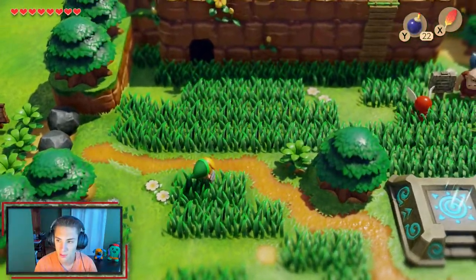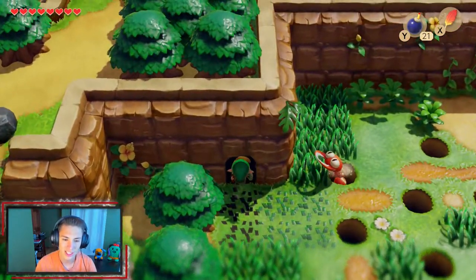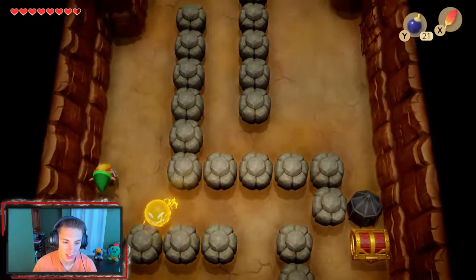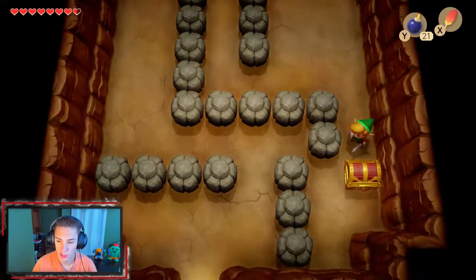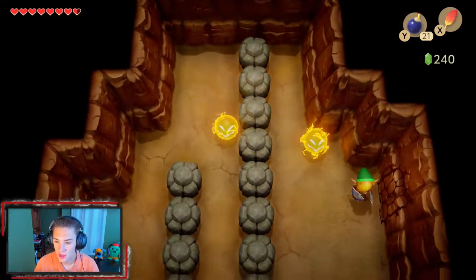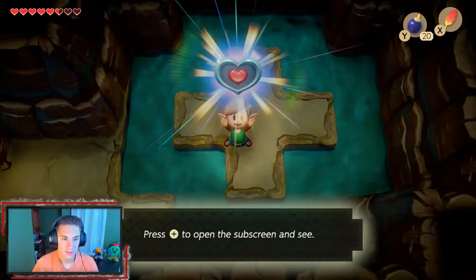We can run faster now with the Pegasus Boots. We come over here to a cracked wall, take out bombs and place them there. We make our way into this little cavern, run across with Pegasus Boots, dodge the electric guys, then use the Roc's Feather to jump over things. We push a rock to the side and get a chest with a nice solid 50 rupees. Then we bomb another cracked wall and walk in to get a piece of heart!